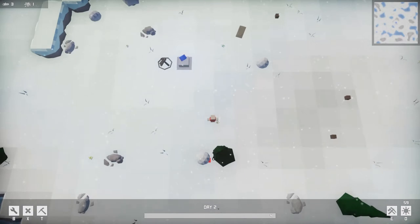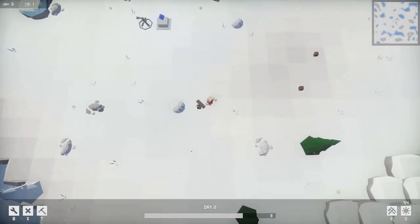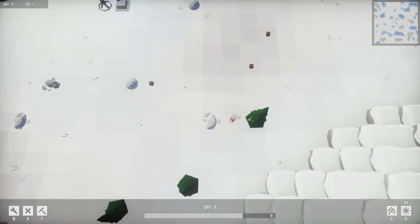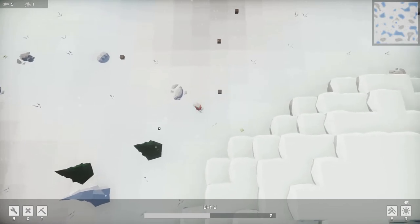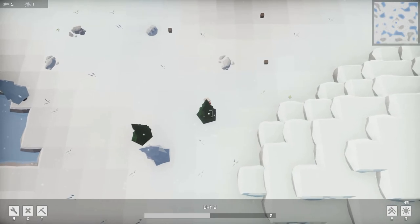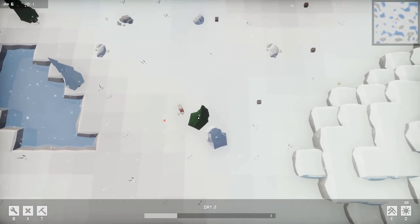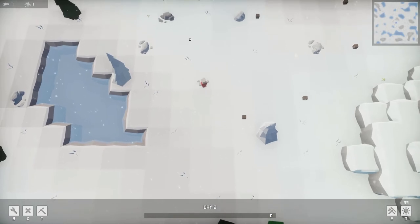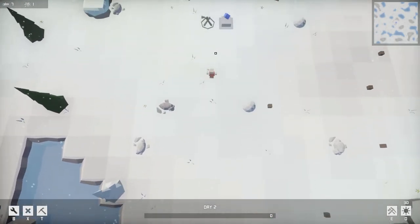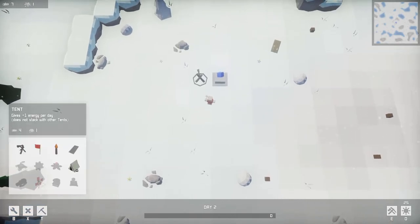Right now I only have these little basic turrets, but you can unlock new uber awesome ones. You can also make things that make you more powerful within this particular map iteration, so I can like build myself a bow or build myself a pickaxe to get rocks. Right now I'm going to focus mostly on just getting trees because trees are my main source of wood, which I need to build almost everything. Having a bed makes it so you get more energy, and I can also build a tent.